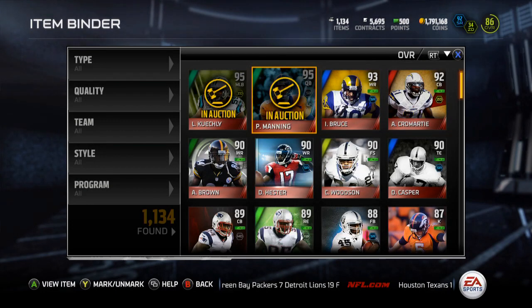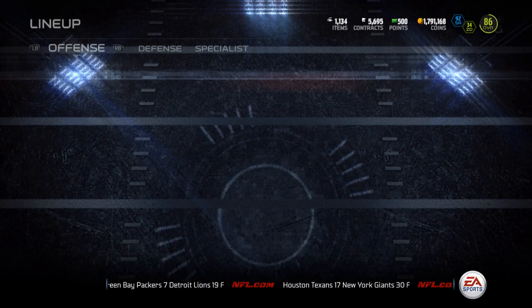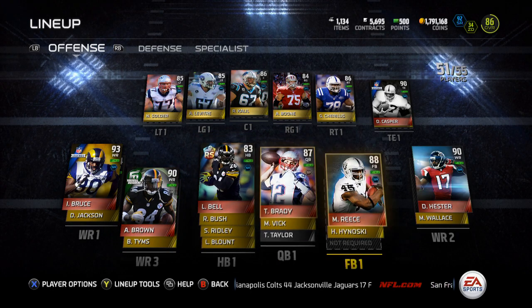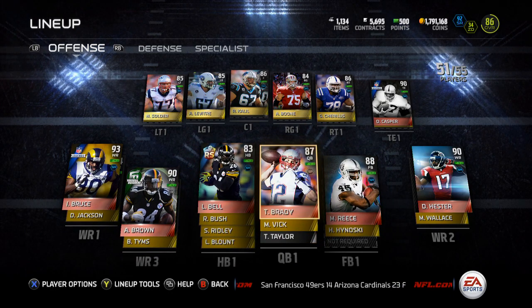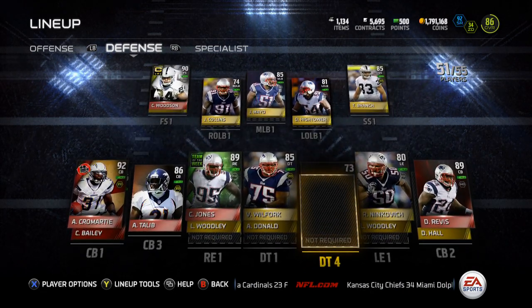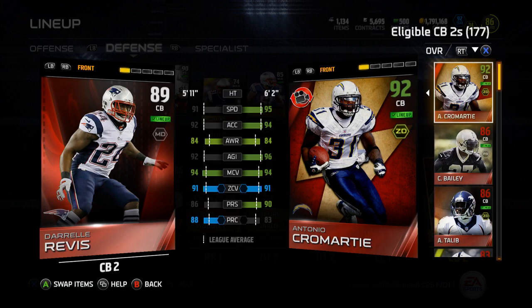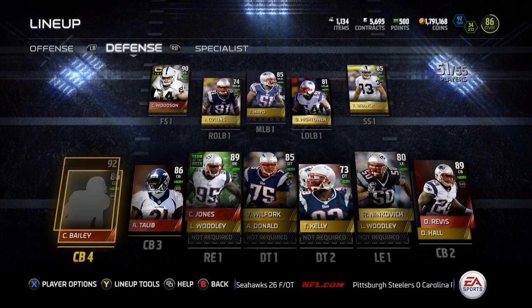I'm gonna throw those up and show you guys my team. I'm definitely gonna improve some stuff — probably get that Gene Upshot left guard eventually, but not right now. I'm liking my offense a lot. Le'Veon Bell does the job. I'll probably clear out my team and slot another active lineup with set cards versus ones that might get switched. I bought Revis — I'd be at like 1.9 million right now if I hadn't, but I saw him up for 145k and picked him up.